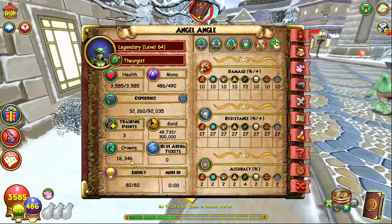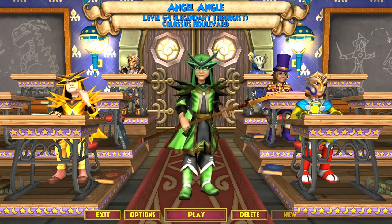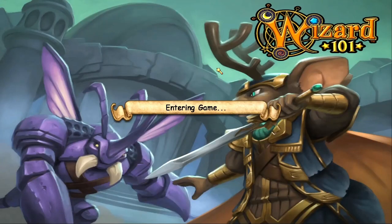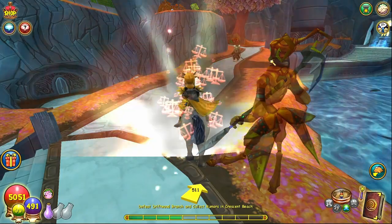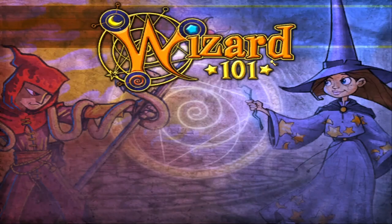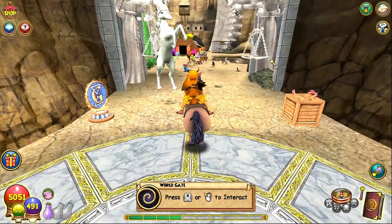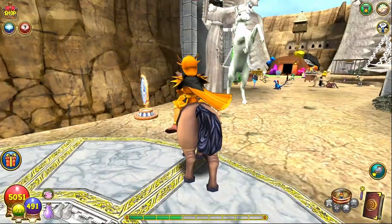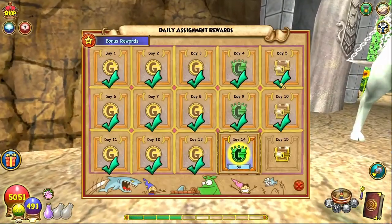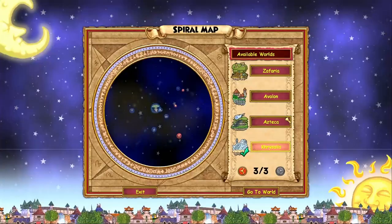Another great thing about the daily rewards is that you can actually do it on each and every one of your wizards. So if I log on to my balance wizard — who ironically also has the waterworks gear that my life wizard has — I go home and the pop-up only appears the first time you log in after entering your username and password on the launcher, when you show up and log into your first wizard. Then the crown screen will pop up reminding you.